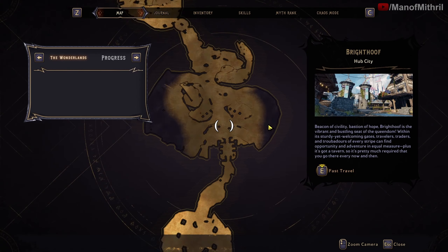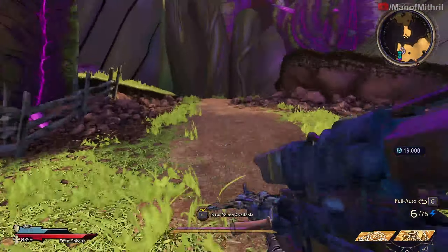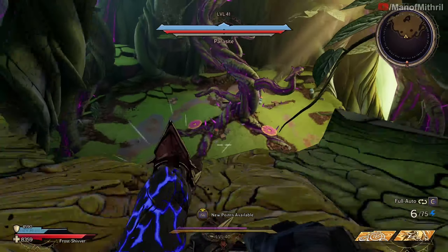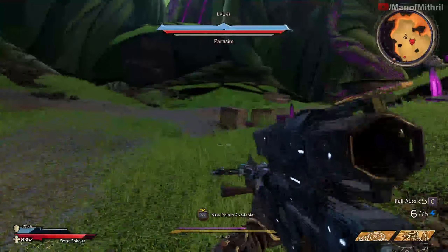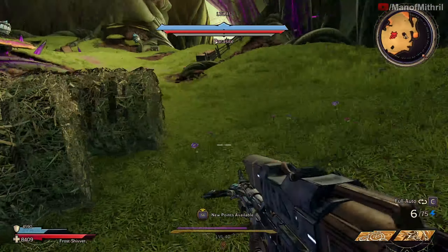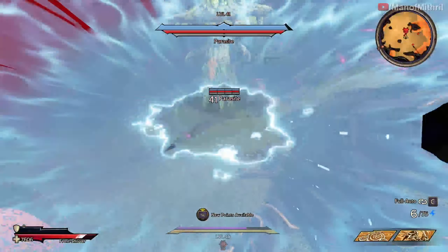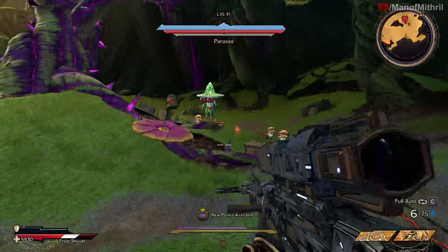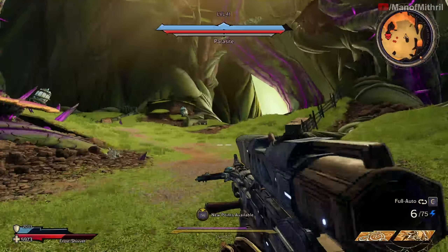Actually, let's go test it out on a boss. Now I'm here at Tangledrift — let's jump across and not fall down. I'm curious to see how much one swing does. Now let's break my shield. It may be hard to tell, but it kind of looks like we're doing more damage. I don't know how much.